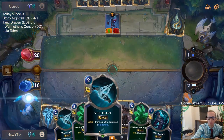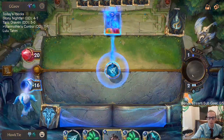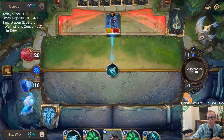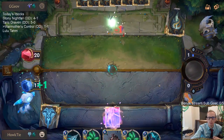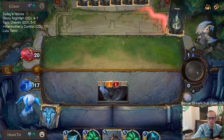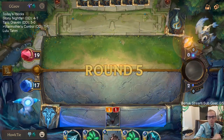I'm going to go Avalanche and then Vile Feast right now before Glimpse Beyond anything else. Of course we want to do Avalanche first so we don't kill our own Spider. We get a nice little attack for one — take an attack for one. Not bad.